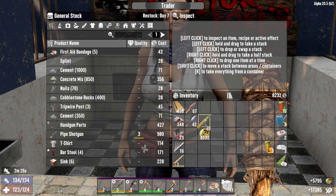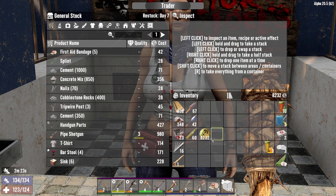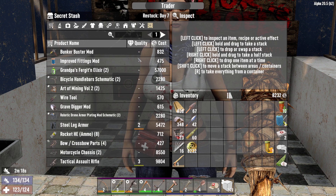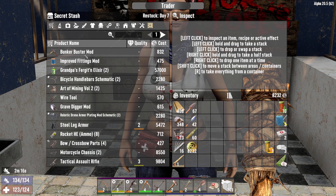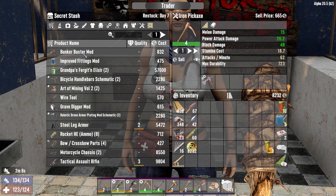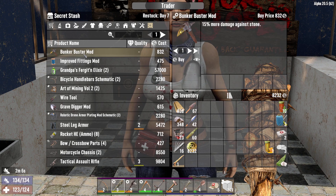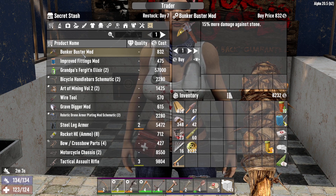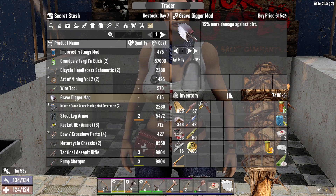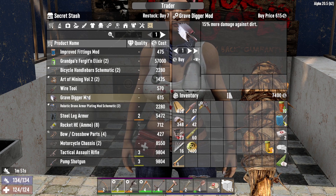We've got eight grand — very nice. Anything decent? Bunker buster — that's quite a good one, isn't it? But we haven't got that. The iron breaker — 15% more damage against stone. Yeah, it is pretty good. 832 — I'm buying it, I'm having it. Grave digger mod — very, very handy, 15% damage against dirt. I'm going to take that too. It's all stuff that helps us out. Added leg armor — I know it's a lot of money guys, but come on, that is going to help us a lot. Gunpowder — gunpowder's good.